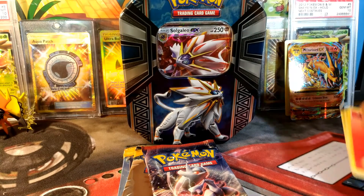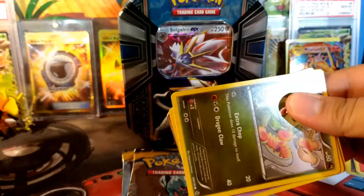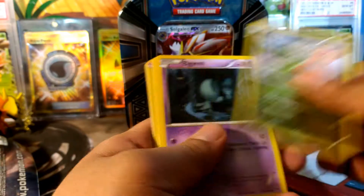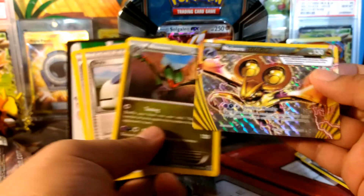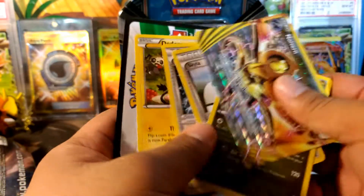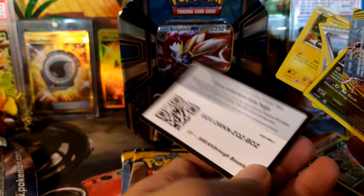Alrighty, very nice pull there! Now here we go with Breakthrough. We have another pull here — we have an Axew, Elgyem, Gastly, Meowth, Pansear, and a Noivern BREAK — wow, interesting! Synchro Noise! Hey, a Skyla! There are Skylas in here — and we got another Skyla! Here's the Breakthrough code card — enjoy!